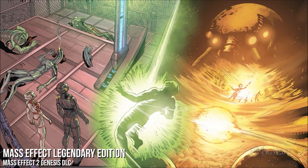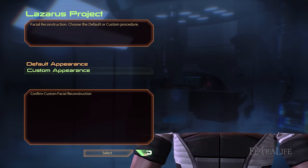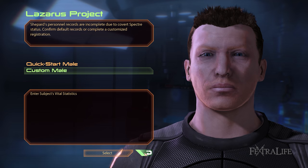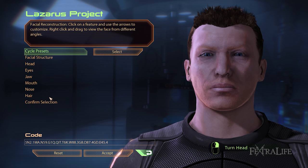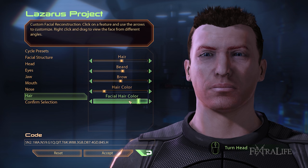Another really cool feature is the unified character creator, meaning the character creator is the same from game to game, so you can create the same visual appearance across all three. You can import your save from game to game, but if you want to make the same character — say you're starting with Mass Effect 2 and want to go back and play Mass Effect 1 — you can, since you can't import backward.